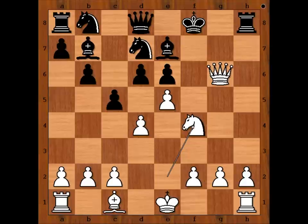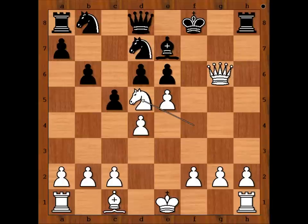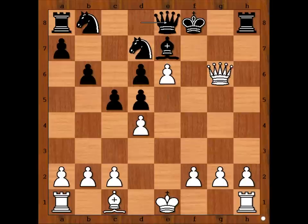He could have continued with bishop to d5, but lost interest in the game. If bishop to d5, then knight takes bishop. Pawn takes knight. e6 threatening checkmate. Queen to e8, defending f7. How would you continue now? Then bishop to h6 check. Rook takes bishop.